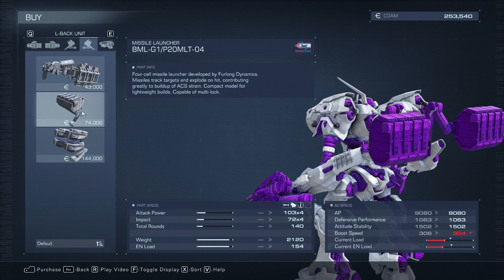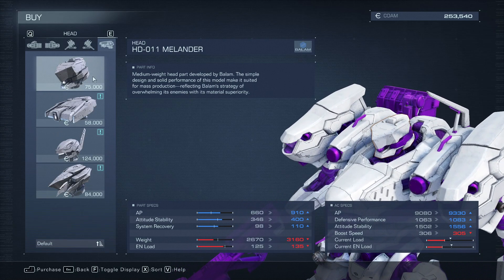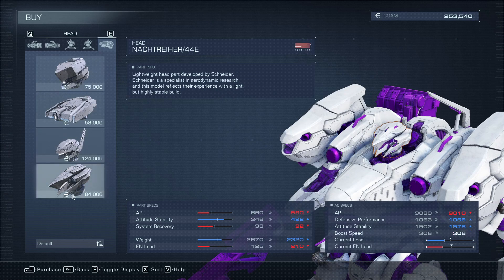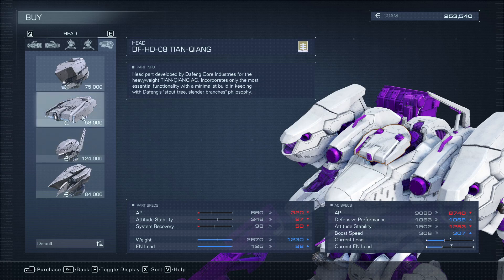When changing your mech loadout, leg types will give your mech the biggest changes in stagger rate, mobility, and strength. Make sure you're trying all of them out along with other body parts — but the legs are going to be especially important.